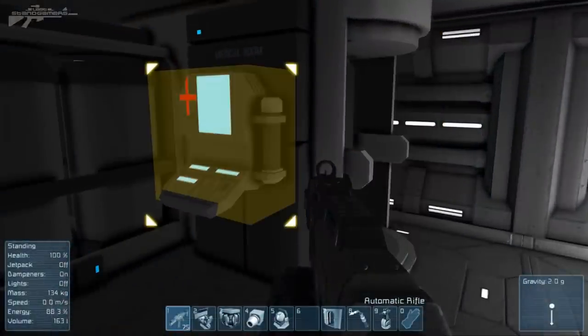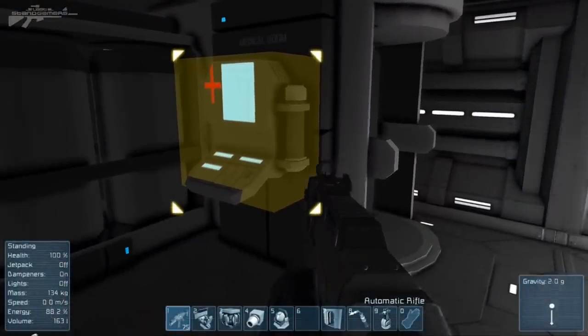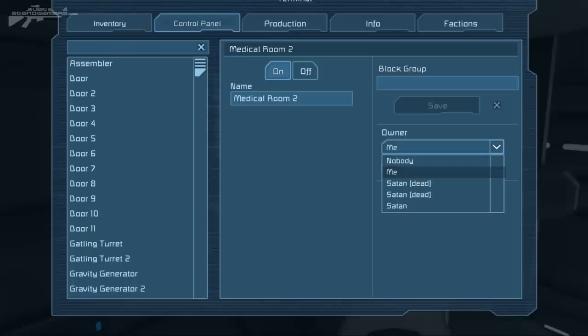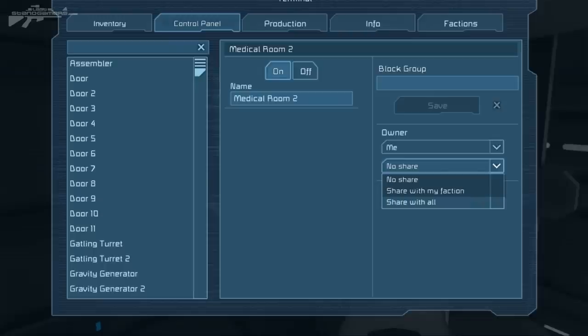We're over here in the medical room, because factions also plays a part in this. If we go over and press K, we can see that I'm the owner of this medical bay and I have some different options to share it with. I can send it to another player, gift it to someone, or I have the option of sharing it with my faction or sharing it with all.